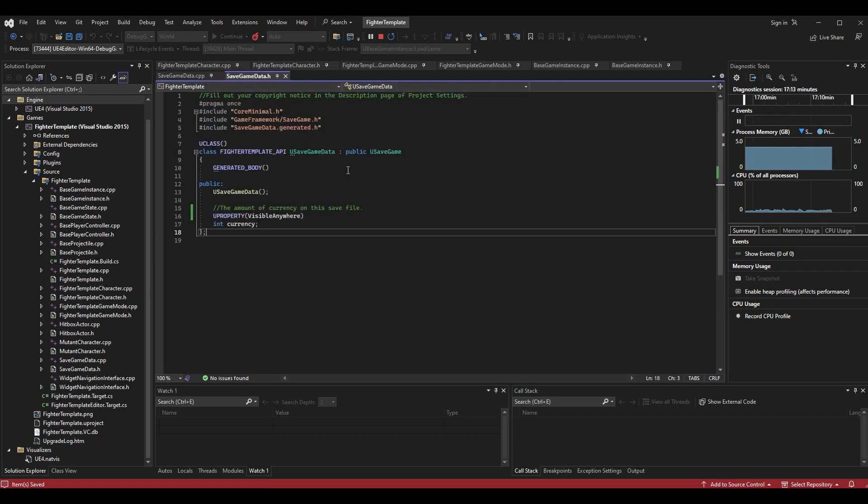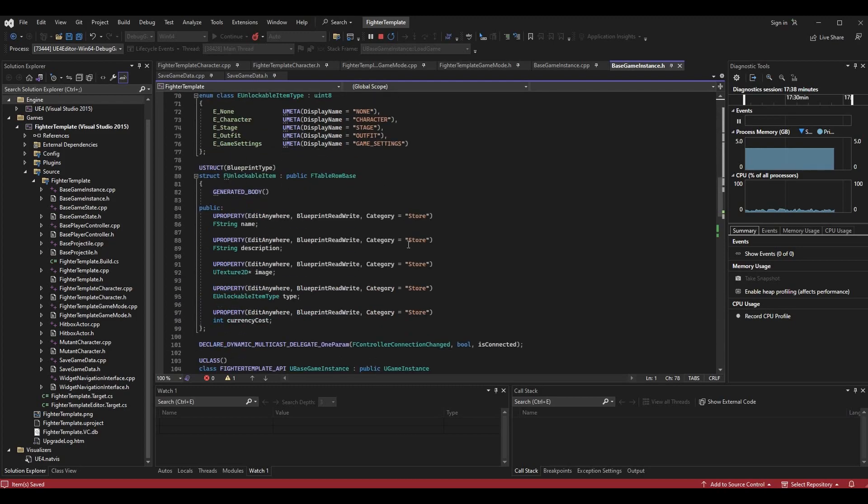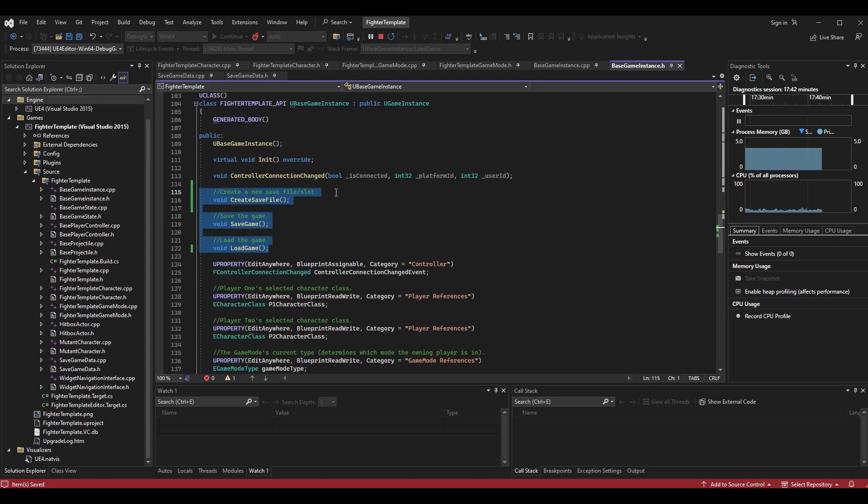That's our SaveGameData object - that's all we really need to do in SaveGameData. The rest of the logic is done in our BaseGameInstance, because that's where we configure how we save and load data. I'm going to go to BaseGameInstance.h and scroll down to my functions - I've made three new functions: CreateSaveFile, SaveGame, and LoadGame. CreateSaveFile makes a new save file or slot for us. SaveGame actually saves to that file. LoadGame loads from that file.